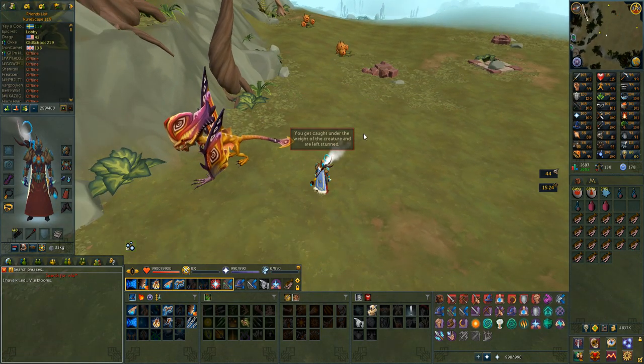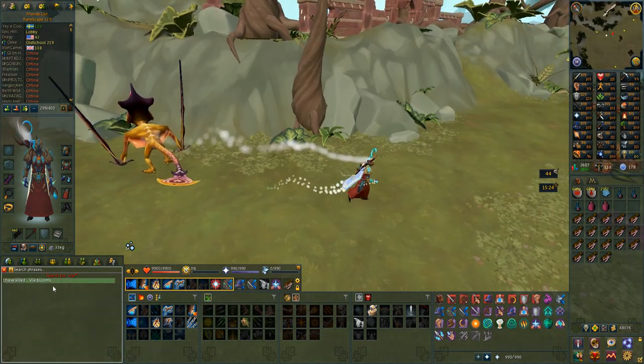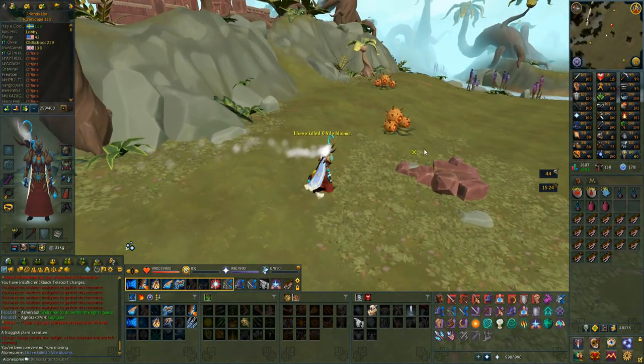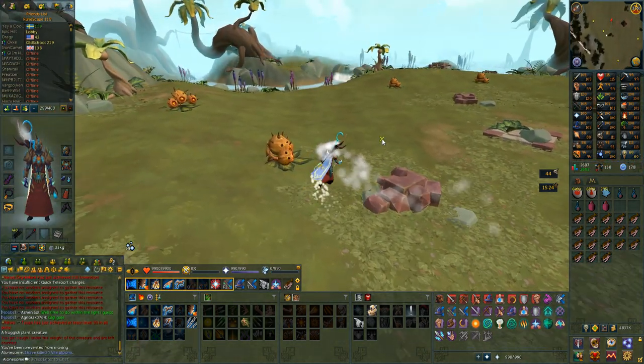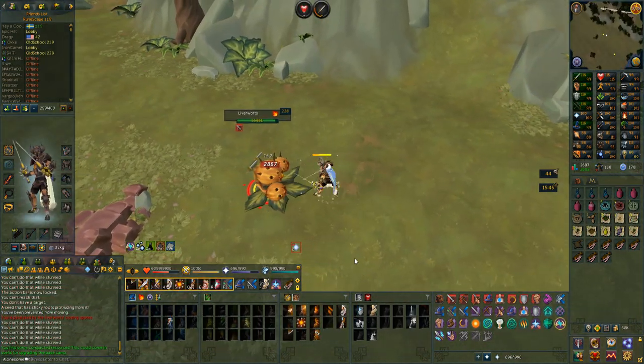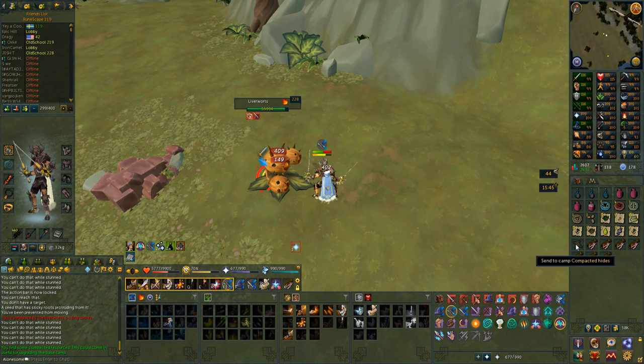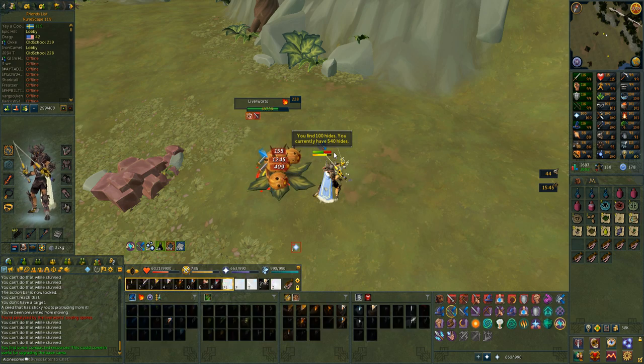Hey, what is going on guys, and welcome to a loot video for 100 liverworts. They are located right here on the map on Anachronia and they require 110 slayer to kill. So quite a hefty slayer requirement, and I'm going to tell you they are not actually that difficult and they are not dropping the best of loots. So for a 110 slayer requirement, I'm not sure about these creatures to be honest.